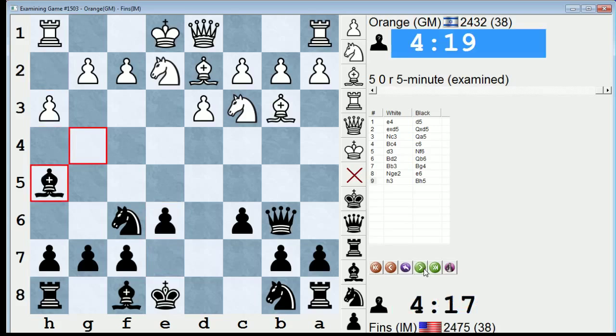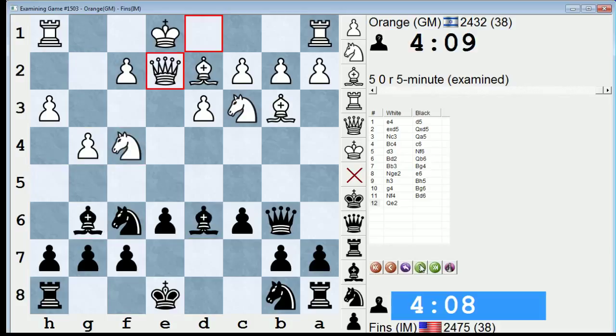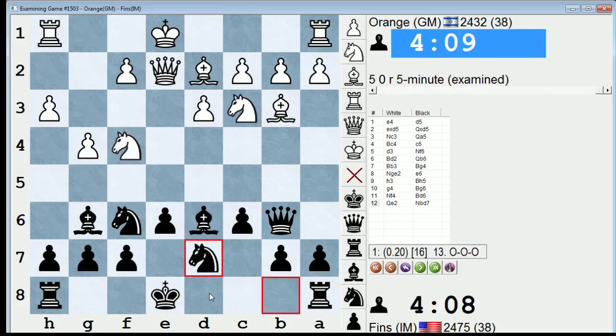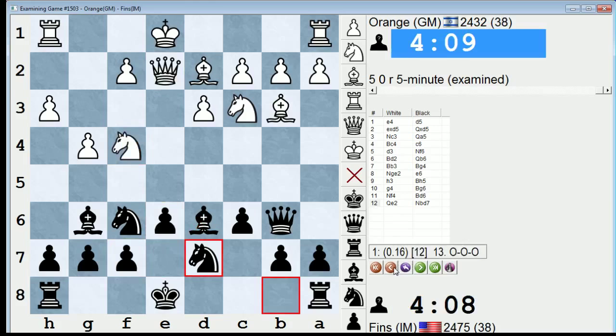He directs the knight to f4. Actually, in retrospect, probably I should trade on e2 in this position. Because in the game, I ended up having to part with the dark square bishop, which gave me more problems. Probably already here my position's not so good. Computer just says knight bd7 — so just develop normally. Yeah, and if he sacrifices, it's not working, because I have bishop e7 in reply to queen takes e6. So I at least have that going for me.